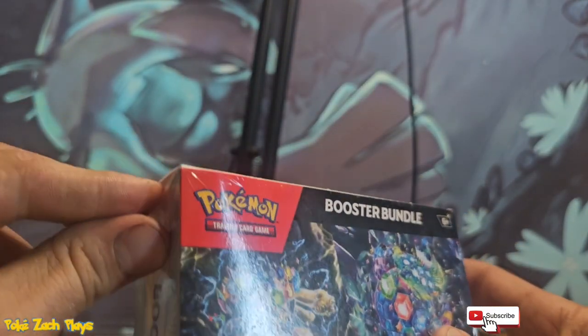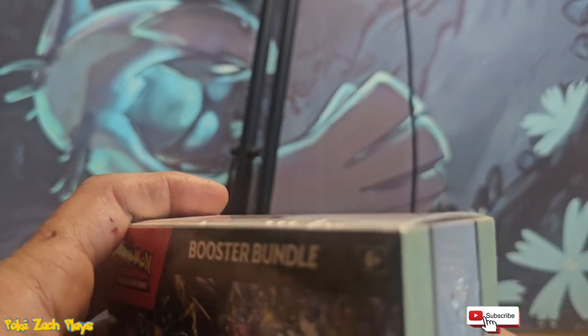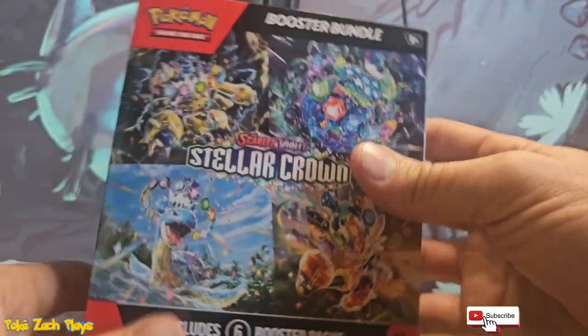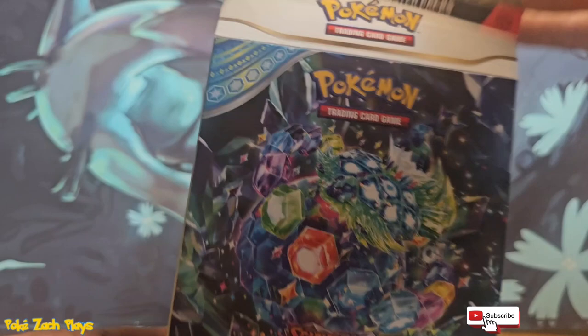There's six packs inside. Let's see what we pull. That's my daughter — she's being very quiet. She's helping me with today's video. And let's pull this sleeve off.